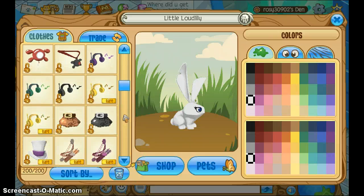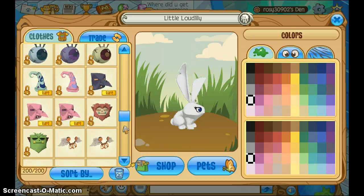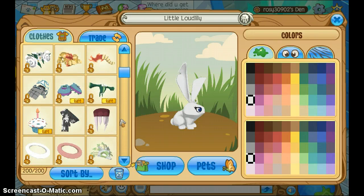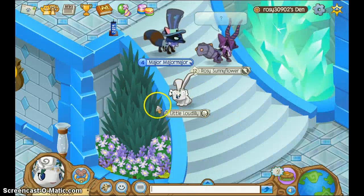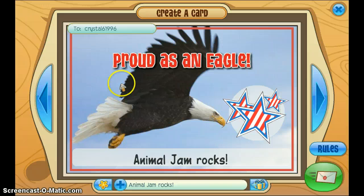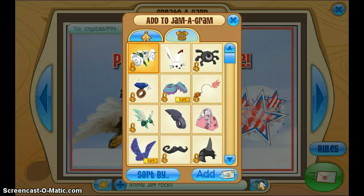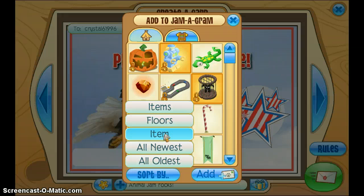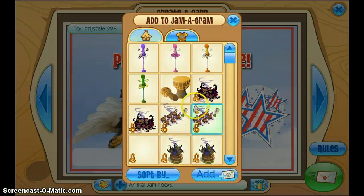Now we'll move on to the den items. My laptop is doing a lot better — it's not lagging as much — which is pretty good. It's still a bit slow with gifting and recycling items, but other than that it's doing just fine, because I do have a lot of items. We have bird feeders, bongo drums from Crystal — I was super excited about that — beta adventure items, a bunch of portal crystals, a rare bookshelf, and a pink chest.